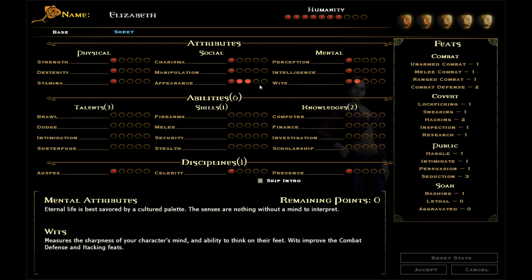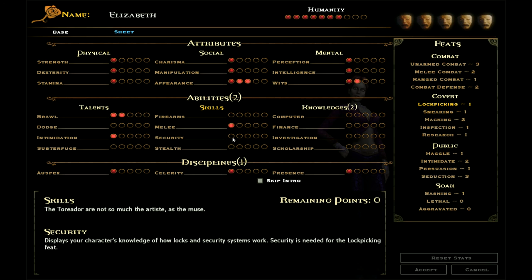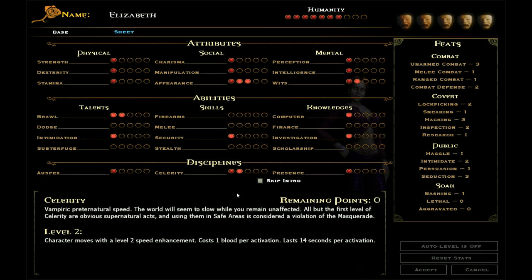So I had two in brawl, one in... let me just quickly check back at my recording. And I'm back, sorry about that. So it was intimidation — for some reason when I was scanning down just now I read that as persuasion, which I don't want. So melee and security — sorry, there's only one I have here, so that was into security. And then computer and investigation, and celerity.